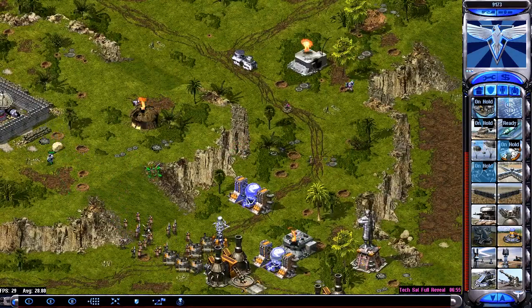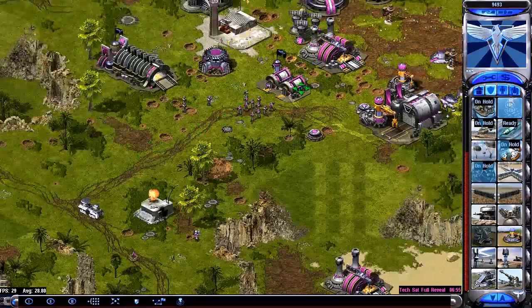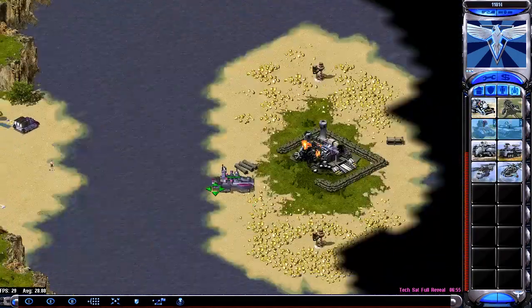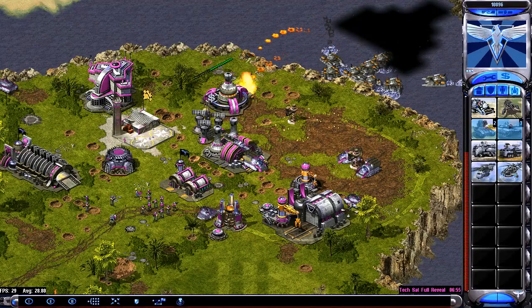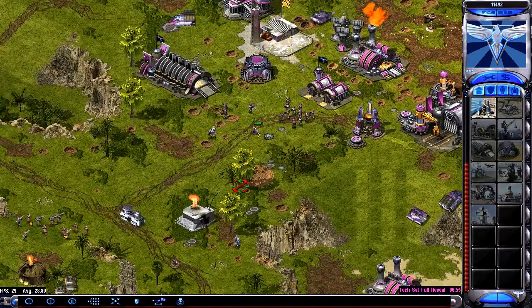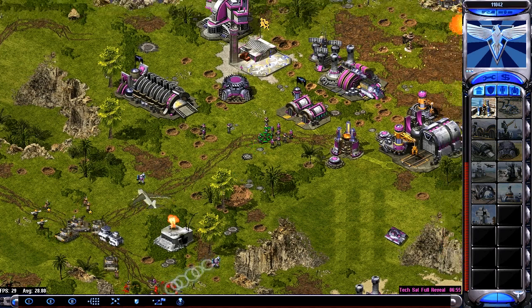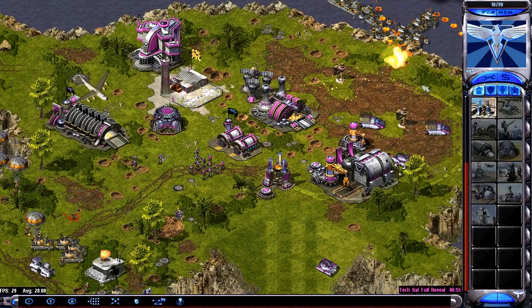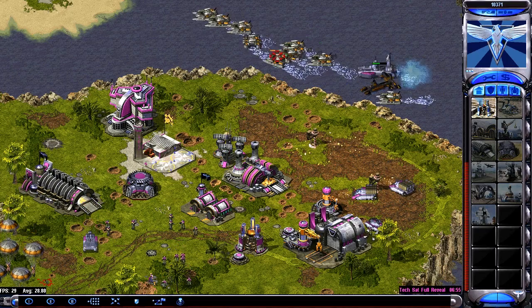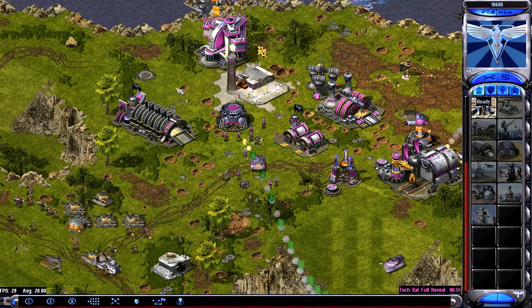A little tip: the dome on the quantum lab is dark now because I'm in low power, but its color changes when the ability is ready — so you can tell when your enemy has a quantum leap because it glows blue, and glows red when it's not ready. You can also use it to check yourself without clicking around the sidebar. I should do that for all T2 buildings — maybe the cybernetics core as well. The Solaris is obviously quite obvious when it's charged.